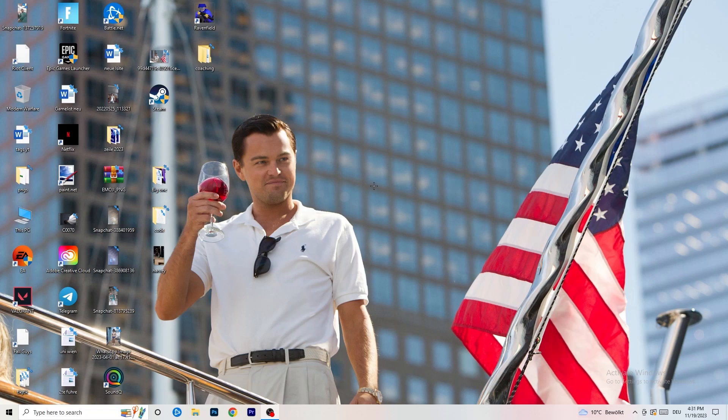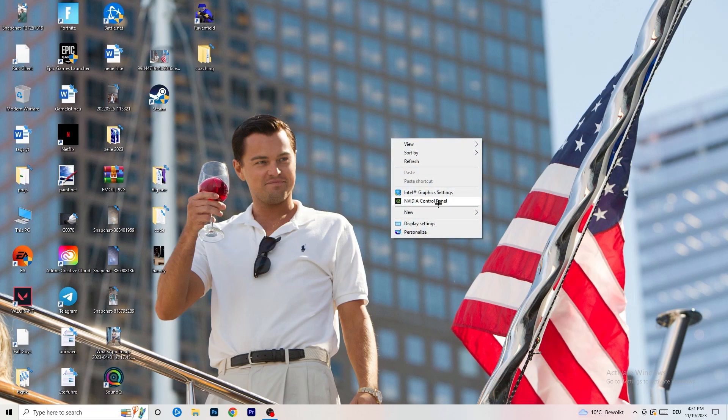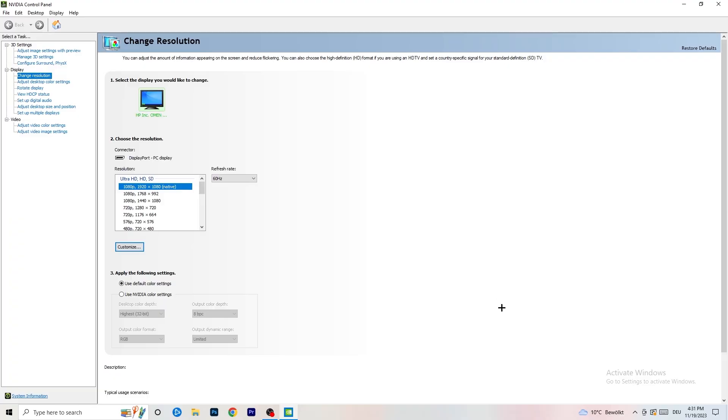The first thing I want you to do is go to your desktop, right-click, and open up your graphics card control panel. For me it's NVIDIA — I'm using a GeForce NVIDIA graphics card. If you're using something else, open up your corresponding control panel. Go to 'Change Resolution' on display, click on that, and check if your control panel's resolution matches your in-game resolution.